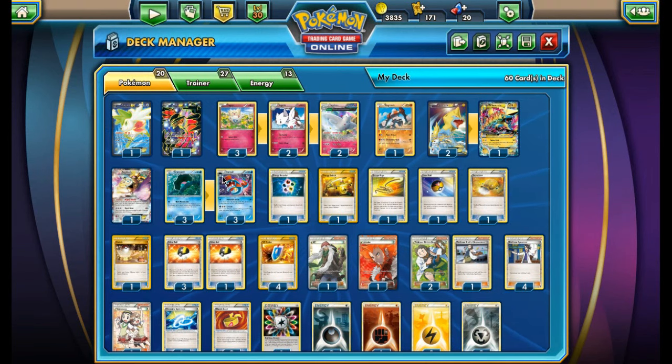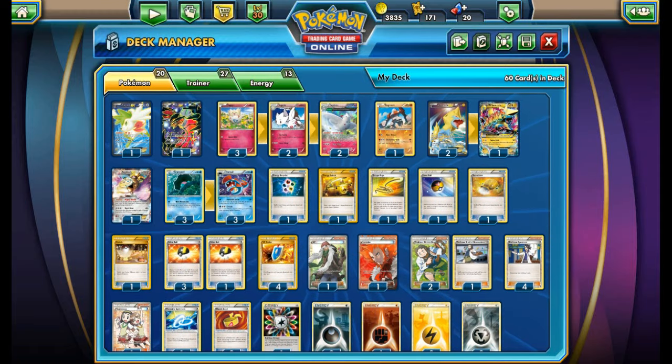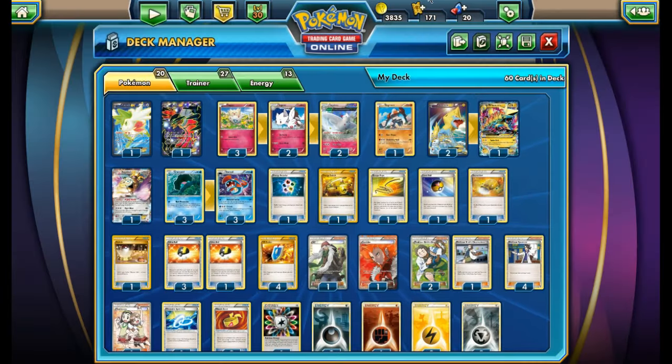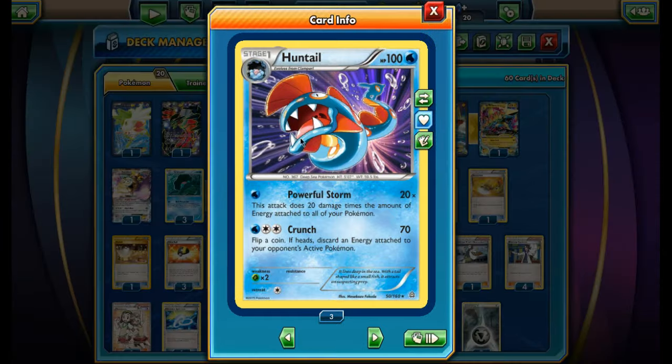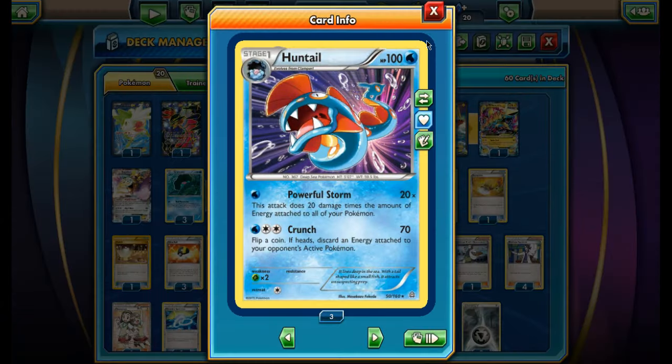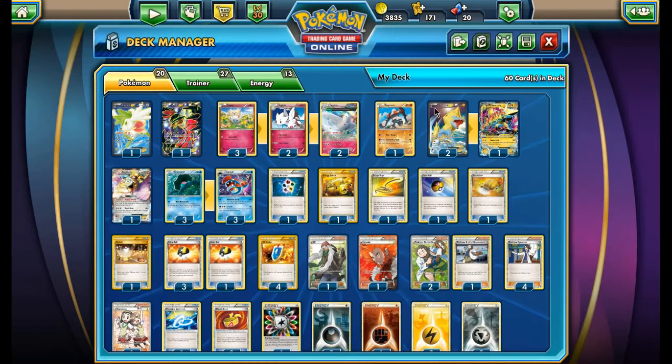What if we ran a bunch of different attackers to back up that idea — things like Manectric, Aegislash, and Regirock? It may not be the most logical idea, but there's stuff to put energy on and you can use them as side attackers. The premise of this deck is: use Huntail's Powerful Storm, use Togekiss to get energies into play, then put energies onto other attackers.